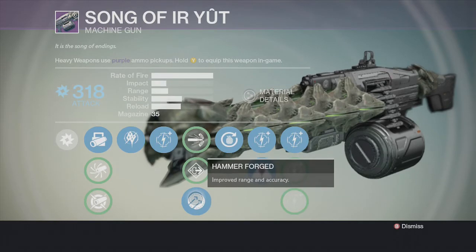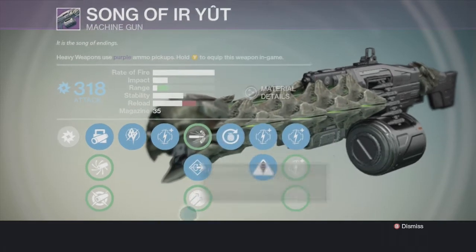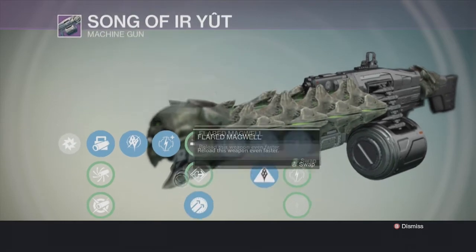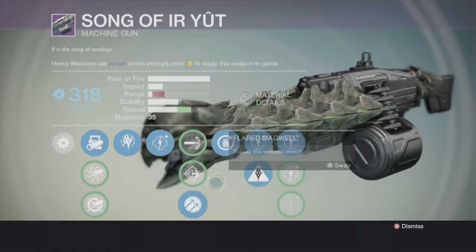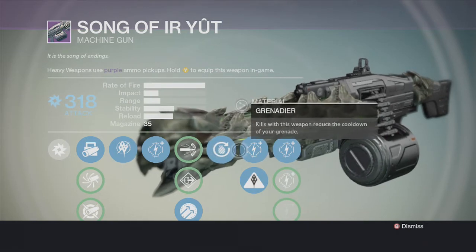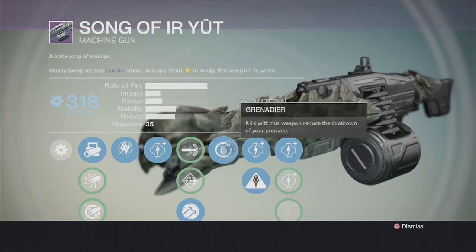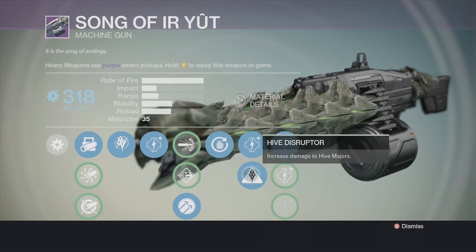Hammer Forge is what I use all the time — improves range and accuracy. With that on, you get the range all the way up and the reload is still fine. With that range increase it's even better. Then there's Grenadier — kills with this weapon reduce your grenade cooldown. I love it because I use a Hunter a lot and Tripmine Grenades are just badass. Getting kills with the weapon to reduce grenade cooldown and get more grenades in is really nice.